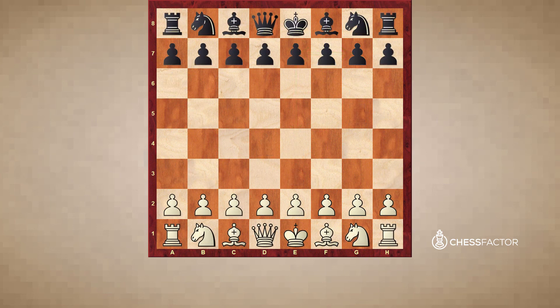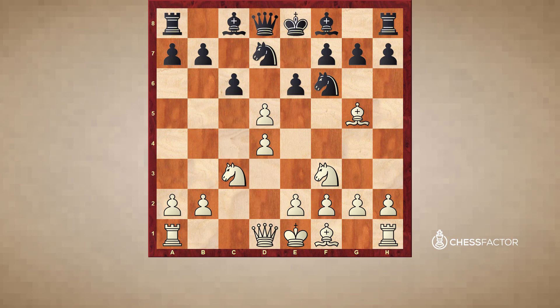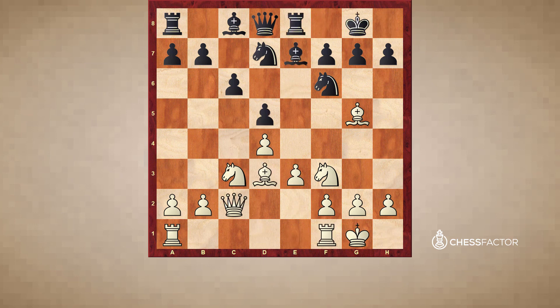One more game I wanted to show you in this introductory video — a game between Geller and McInnes. It started differently but transposed into the same Carlsbad structure. As you can see, the Carlsbad structure can actually arise from several different move orders. Nf8, and we got the same thing. Now Bg4 was played right away.